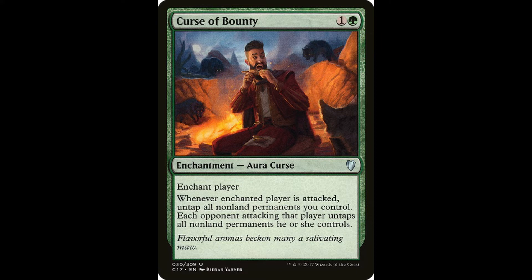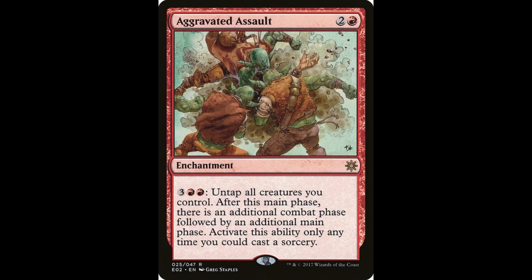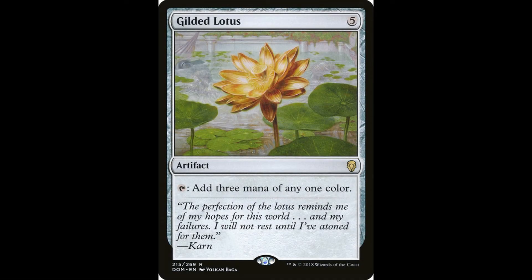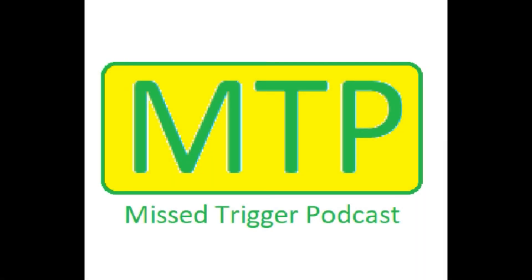They didn't realize the mistake they'd made until my next turn, because untapping all non-land permanents combined with Aggravated Assault was extremely powerful. Although I didn't get the full loop the first time because I didn't have enough mana rocks, my next turn I hit Gilded Lotus for free off Narset's attack. A free Gilded Lotus — that's just a horrible thing to do to someone. I didn't get it until after the attack phase though, so I had to wait one more turn.